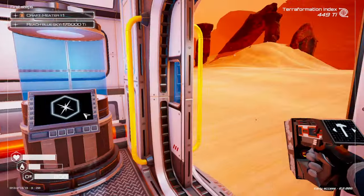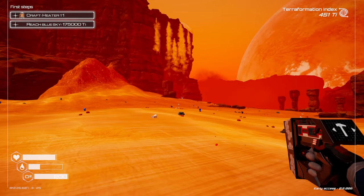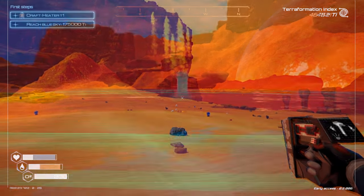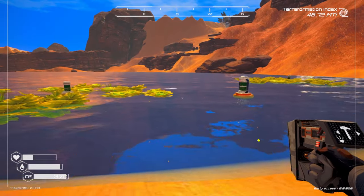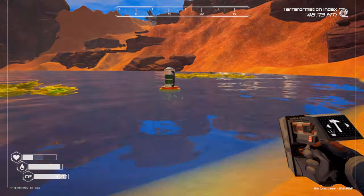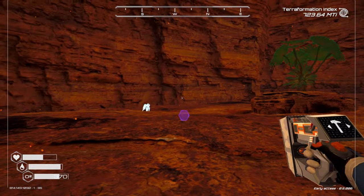In the beginning of the game, the last thing you're going to be able to create is heat. This is going to be the first object to require iridium, so make sure to head over to that cave we talked about earlier. And once you've created enough oxygen, heat, and pressure, you'll unlock the ability to use seed spreaders, algae spreaders, and flower spreaders. Those are what create biomass, but they don't get unlocked until later on in the game.